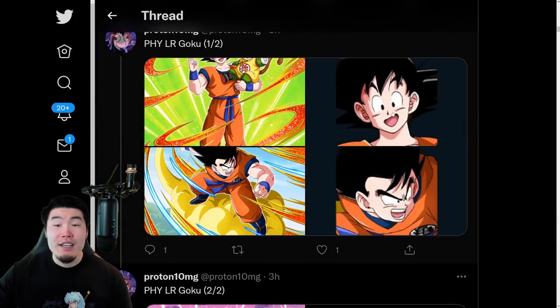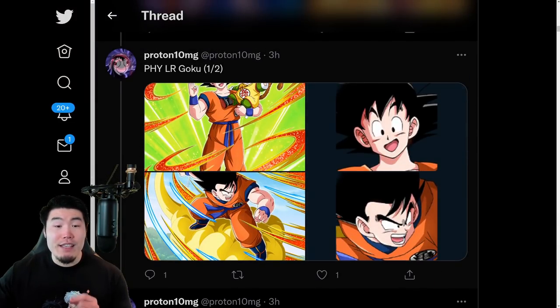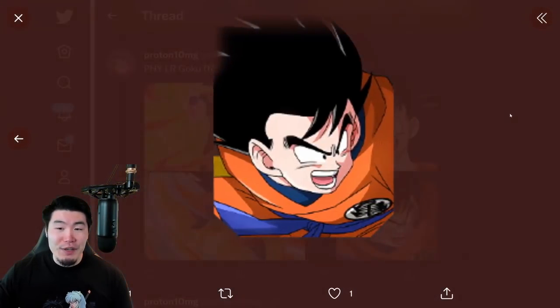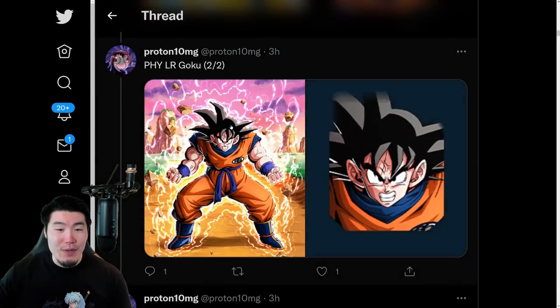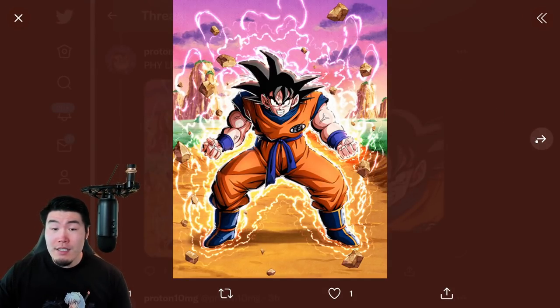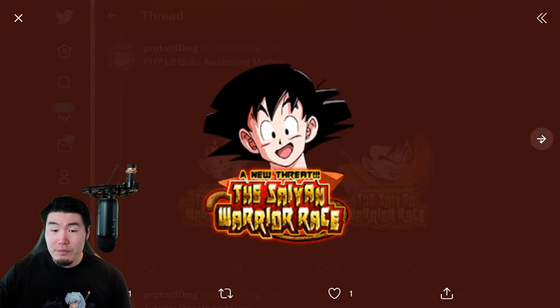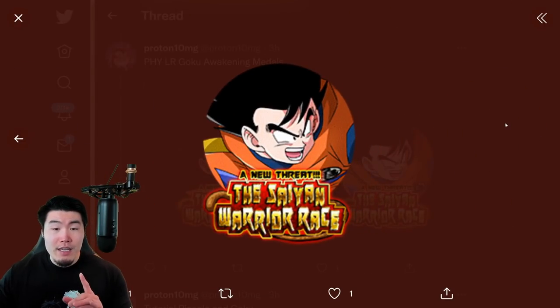From there, we have some assets for the new Fizz LR Goku. This is the free-to-play Goku that everybody can get after you complete the panel missions for Version Z. This is the SSR with Goku and Gohan, then there's the TUR Goku, and finally we have the LR Goku. And later on we'll talk about exactly what he does. We also have his Dokkan Awakening Medals from the new version of the Saiyan Saga story event.